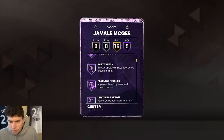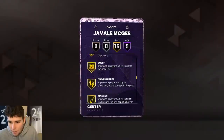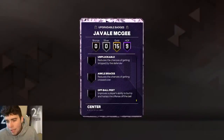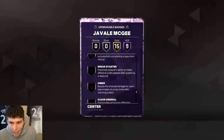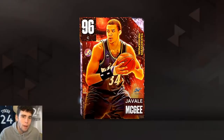Badge-wise: aerial wizard, fast twitch, finisher, limitless takeoff, post trails, rise up, post lockdown, box out beast, brick wall, and 15 gold badges as well. I'm not one to say you need to add badges to JaVale, but Unpluckable and quick first step are some that could probably help him out.